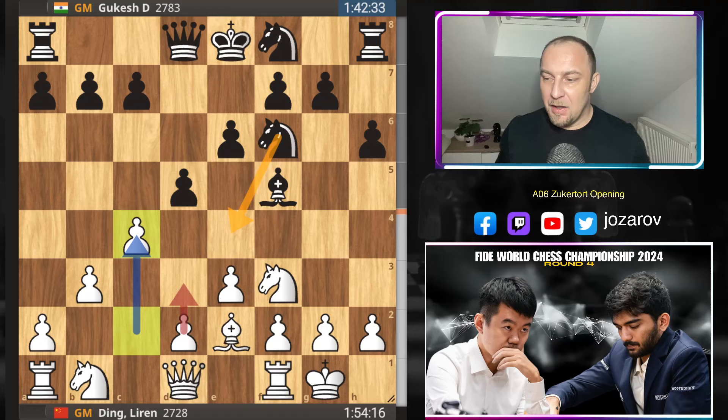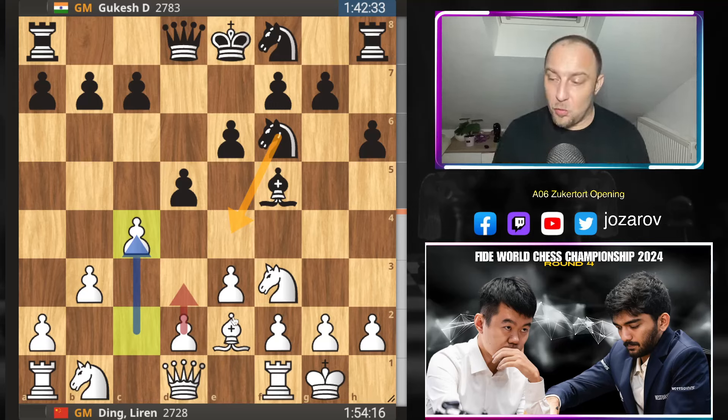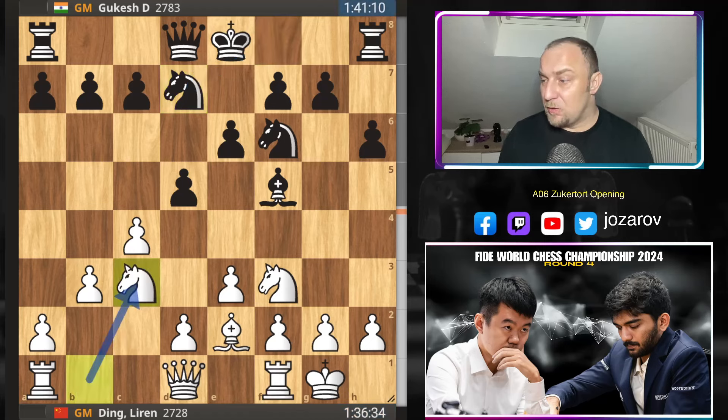Now the move c4, which again shows flexibility — not playing with the d-pawn. The d-pawn can still be useful if black tries to cement the position around e4. You don't touch this pawn yet; you can of course play d4, but it's a different story when you push pawns in the early opening stage. With c4, Ding keeps his flexibility and waits for black to maybe play knight to e4, and then he'll kick it away. We have knight to d7 — Gukesh steps back with the knight and includes it back into the game. Knight to c3, castling, c takes d5, e takes d5.